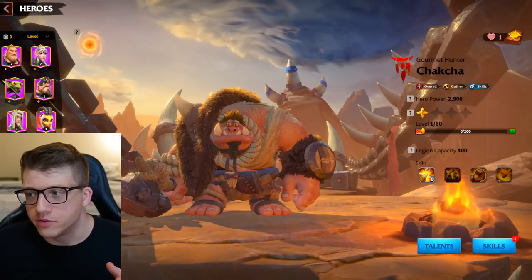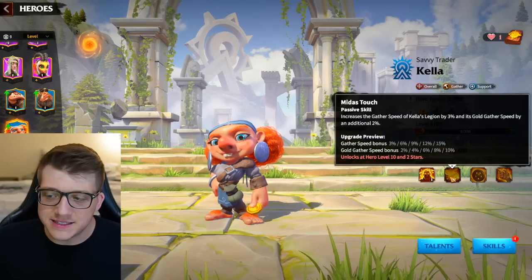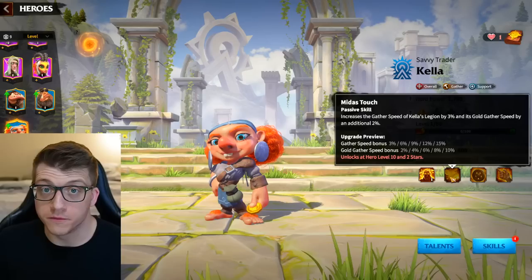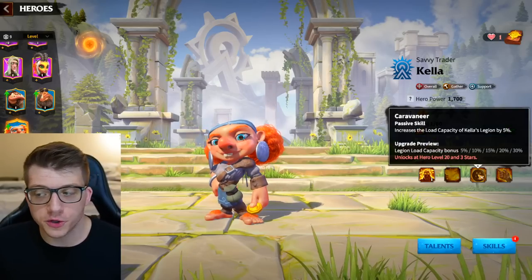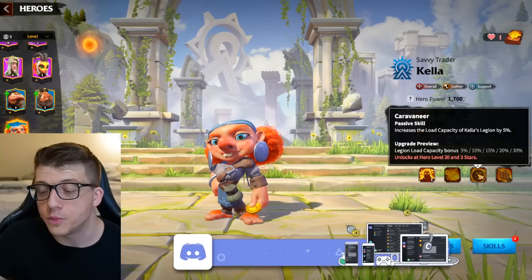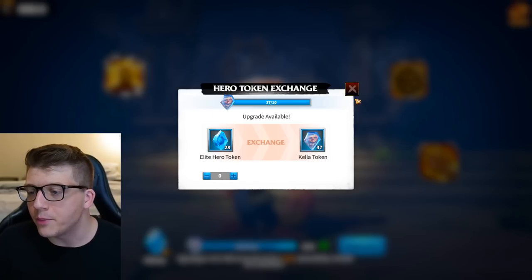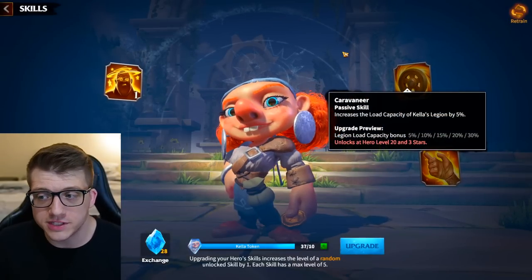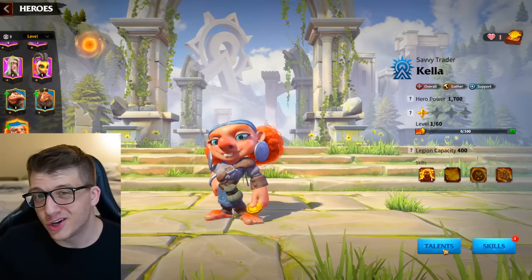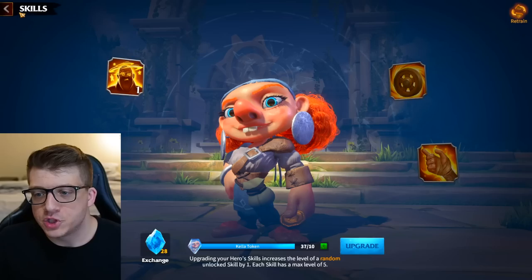Let's start with gathering heroes: Chachka and Kella. These are both rare heroes — the blue color and easiest to obtain. Kella's second skill is her most important: 15% gathering speed bonus and 10% gold gathering speed bonus, totaling 25% for gold. Her third skill increases load capacity by 30%, so she can carry 30% more resources than other commanders. If you get universal blue tokens early, put them into Kella until her second and third skills are maxed at five. You can get her through the tavern, the trail store, and exploring the world.